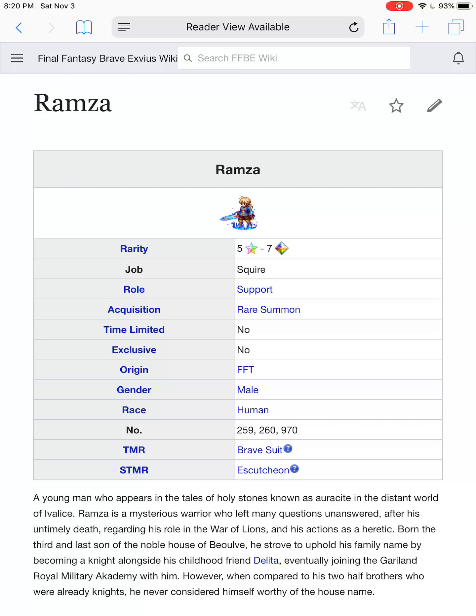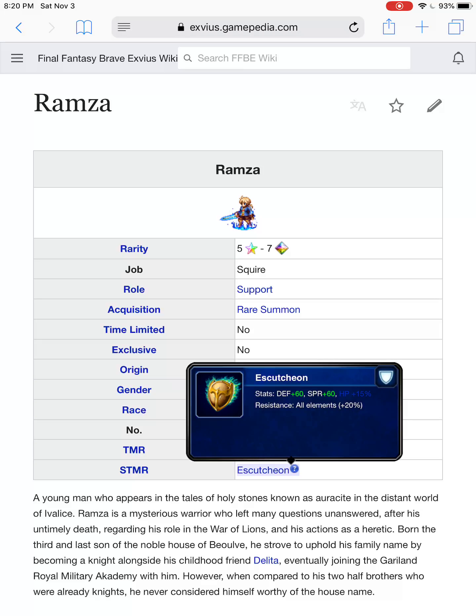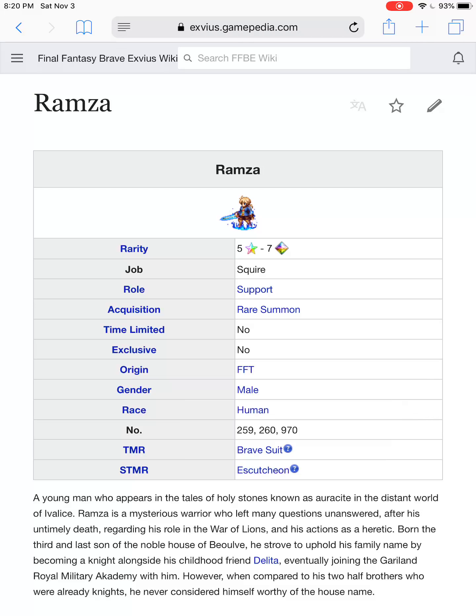Moving on: Ramza. Ramza has a decent super TMR with defense and spirit 60, HP up, and all elemental resist 20 — an outstanding shield. Unfortunately, his buffs, especially Hero's Rhyme, are not even worth mentioning anymore — completely overridden by anything Maritime Strategist Nickel can do. His ability to double break is still very good. However, as far as buffs and utility, Zargabath has him well beat, and as far as barriers, Ayaka has him beat there too. This is another unit that's probably going to fall out of the meta due to power creep.